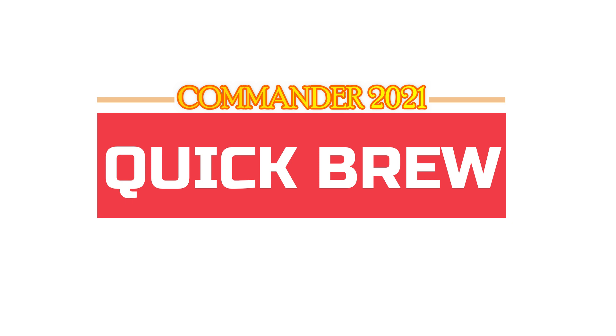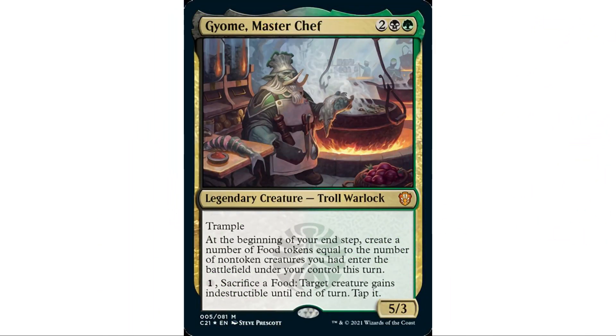I'm going to give a quick rundown of how I would build each commander. Starting out with Gyome, Master Chef — two, a black, and a green, four-mana troll warlock, 5/3 with trample. At the beginning of your end step, create a number of food tokens equal to the number of non-token creatures that entered the battlefield under your control this turn. The flavor is fantastic — he's a chef making a meal for every new creature.